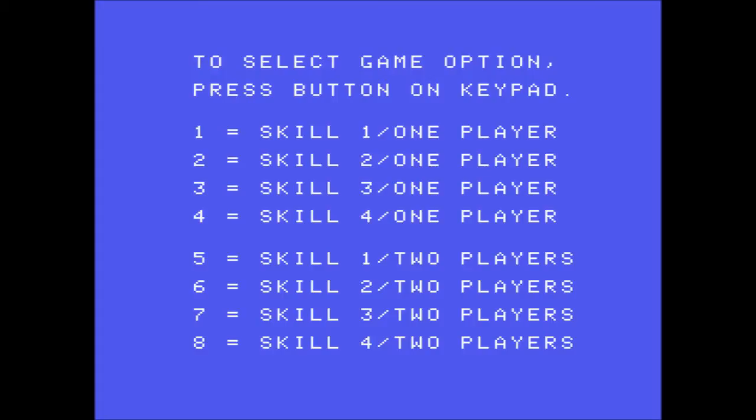I remember there was quite a lot to do with the gates. The maze has got these gates that correspond to keys on the keypad. I believe key 1 activated the red gates, key 2 activated the yellow gates, and key 3 activated the blue gates. You could also collect bone power-ups that allowed you to turn into a dog. I believe that was key 5.